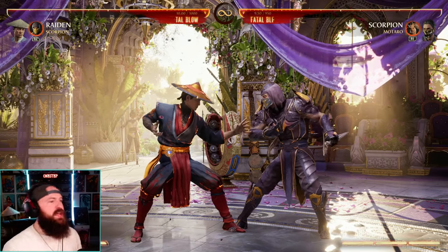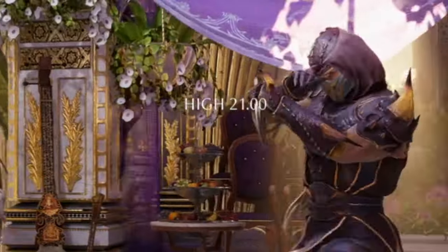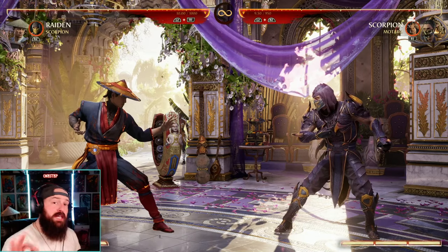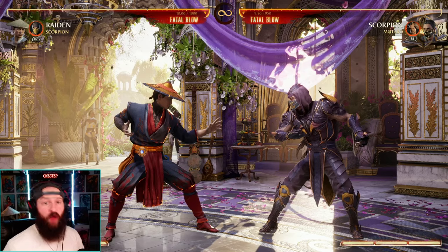Let's say your opponent right here is at 9% health left. Well, even if they block our uppercut, our uppercut does 21 damage even on block. So essentially in a real fight, that right there would have killed our opponent even if they were blocking it.